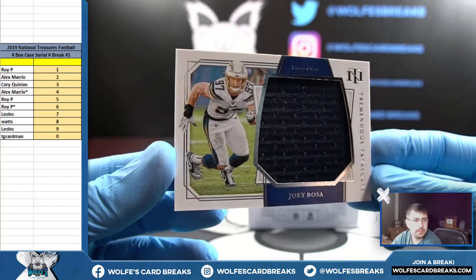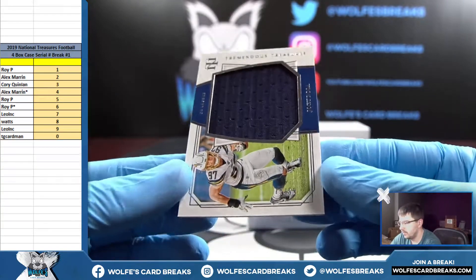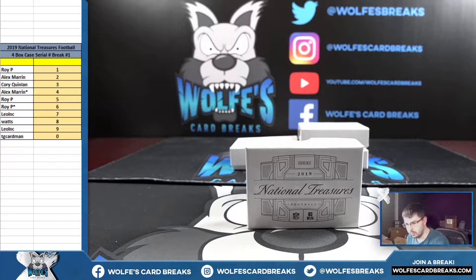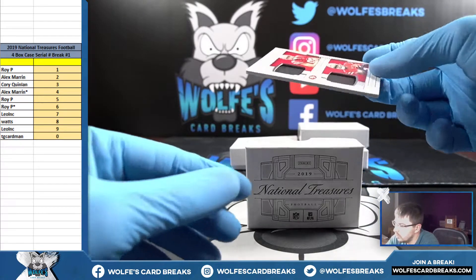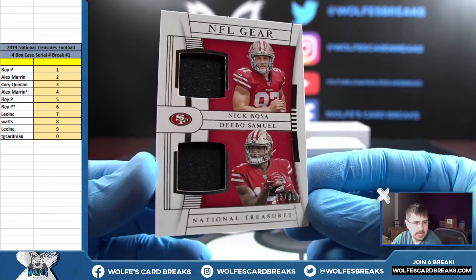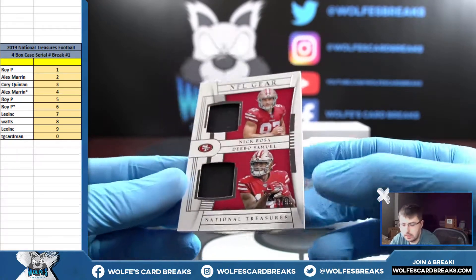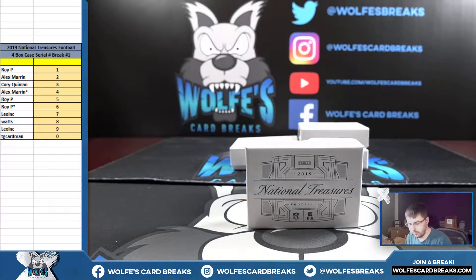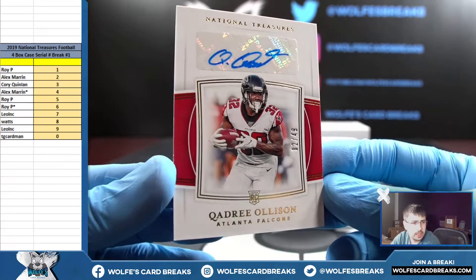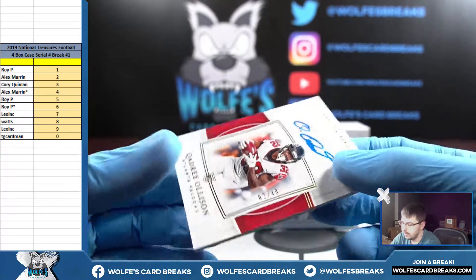79 out of 99, Joey Bosa jersey — nine spot, 79 out of 99. Debo Samuel dual jersey San Francisco, 43 out of 99 — Bosa and Debo Samuel, 43 out of 99, three spot, Cory. First autograph going two out of 49, Allison rookie auto for the Falcons — two spot, two out of 49.